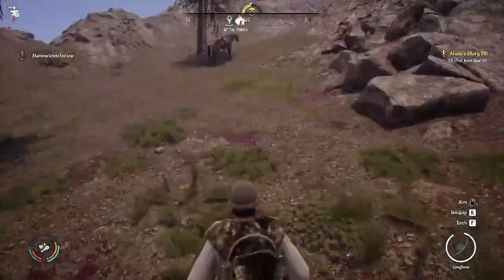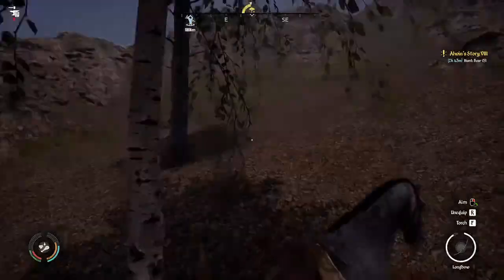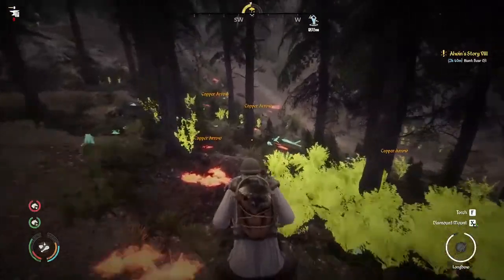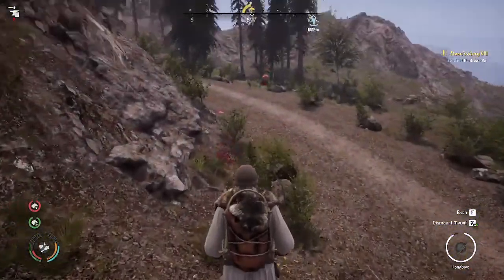So one of the things inspector mode does for you — back up on the horse — is it allows you to see animals as they were in their natural habitat. But since we put an arrow in it and it's bleeding, you just hold down the alt key and follow. You can see the copper arrows on the ground.